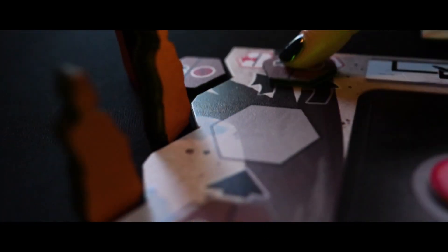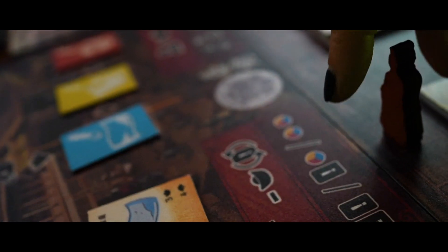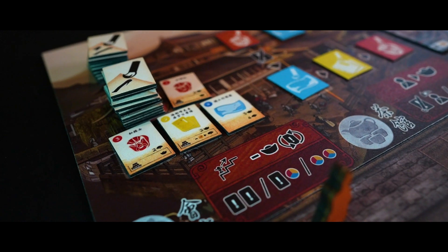In the action phase, players take a total of three turns. First, choose any action tile on your player board — the symbol on top dictates the location you intend to visit with your scholar. Then remove the rightmost action tile from the game, gaining the benefit listed at the bottom. Then take the scholar meeple and place it on the location that you chose. At each location you have the ability to perform different actions, so choose wisely.